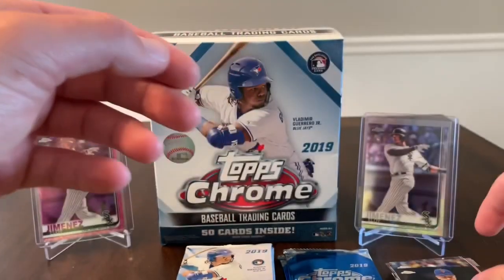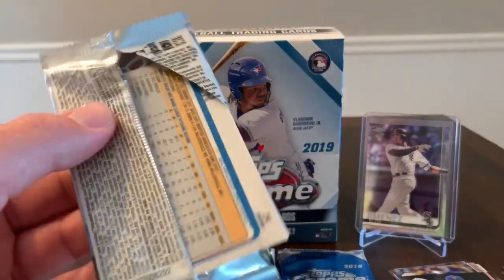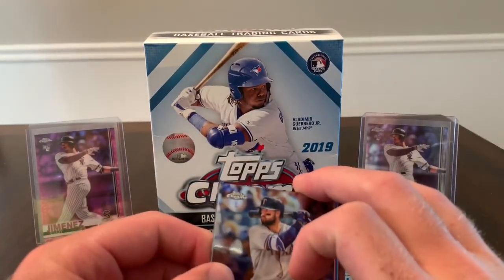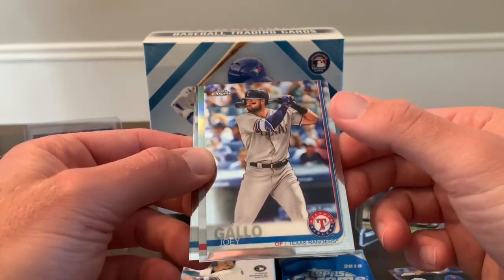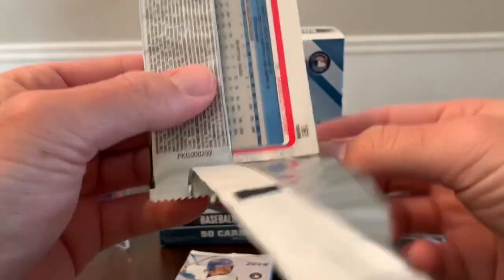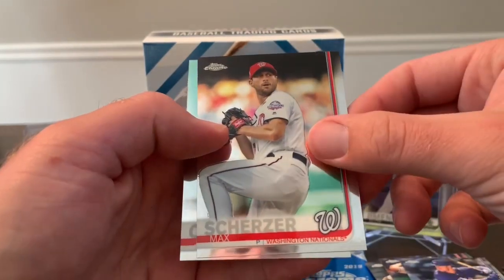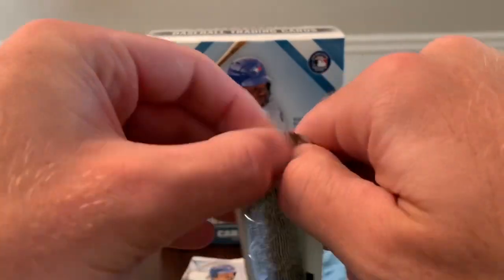Jacob deGrom. Definitely be on the lookout for more videos coming soon — I was in a break of some National Silver and Gold packs so I should have those results coming soon, and I also have two sealed Gold packs arriving Friday, definitely by Saturday. I'm excited for those. Next cards: Joey Gallo, Rafael Devers, Blake Snell, Josh Hader. Then Verlander, Justin Smoak, Max Scherzer, Jake Cave rookie — so far the trend has continued: no color and no autos.